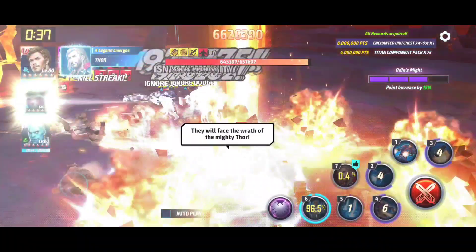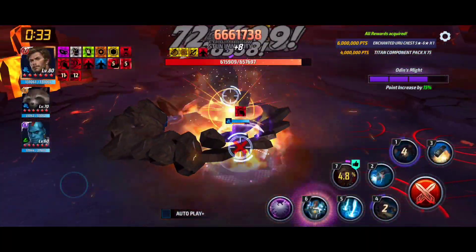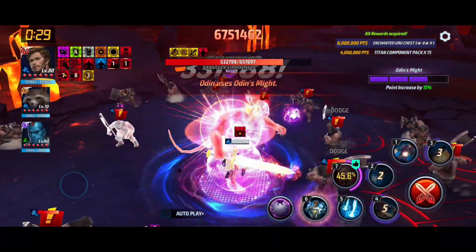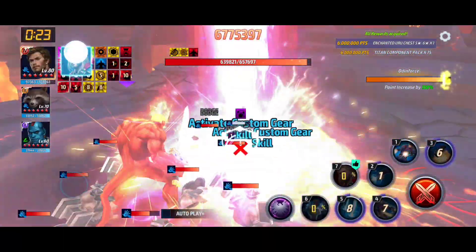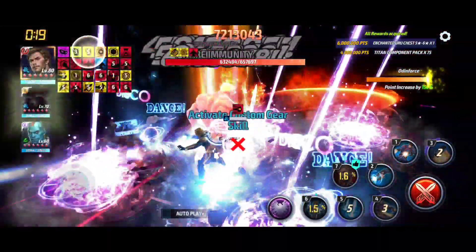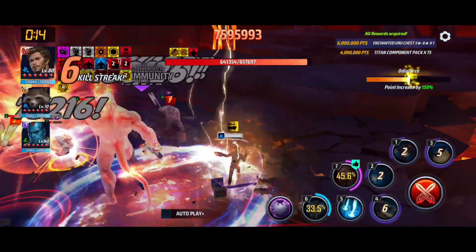Anyway, this run is not going very well — 6.6 million barely. You need to have over 7 million before the one-minute timer. I'm trying to save the tier 3 skill and tier 4 skill for the 150 light phase. I tried not saving it and I tried saving it — I scored the same either way.